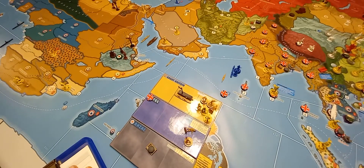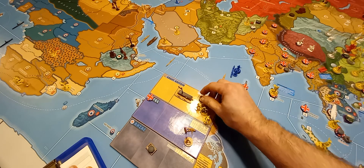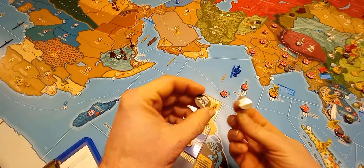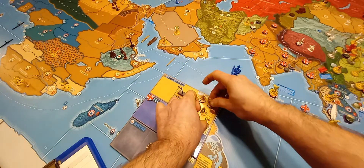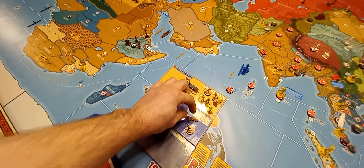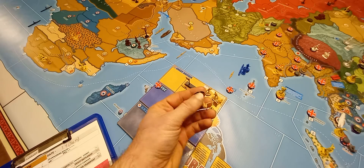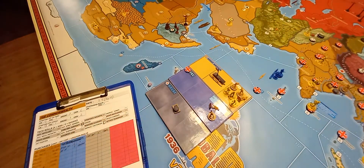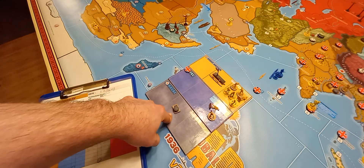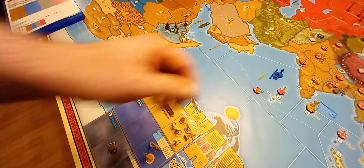As far as builds go, the UK themselves are going to do a militia upgrade — three militia — and then we're going to build a colonial infantry in Sudan and one in Transjordan, these are from the expansion. The FEC is going to do an infantry upgrade and a militia upgrade to infantry. Then we're going to build a special colonial infantry in British Malaya. ANZAC is going to start a fortification in Sydney. That's all for the builds.